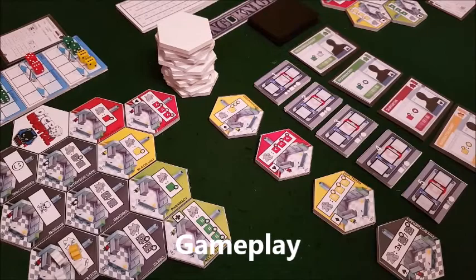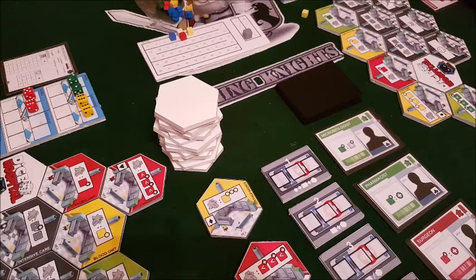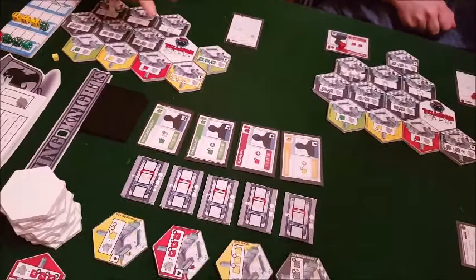So this is the gameplay turn - we've had a few turns and this is the fourth turn. Mike is in the lead with five points, Molo and Martin are in second place with four, and I'm in third place with three. Molo, you're the first player. Martin's got a couple of specialists and one extra building; Molo's got two extra rooms and another specialist; Mike's also got a lot of sick patients.